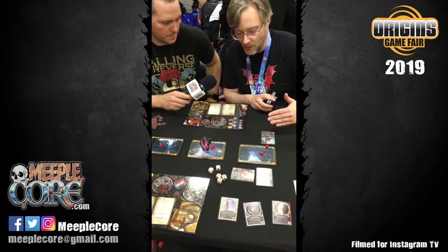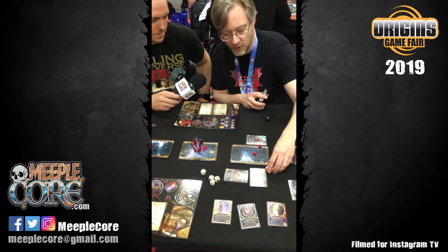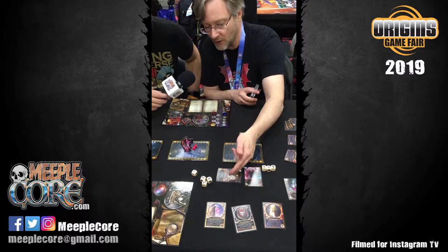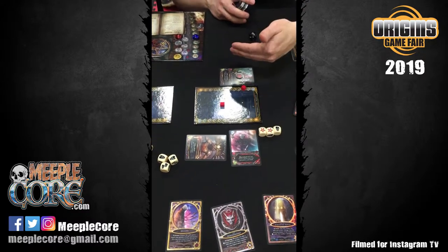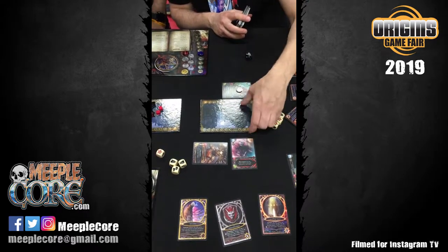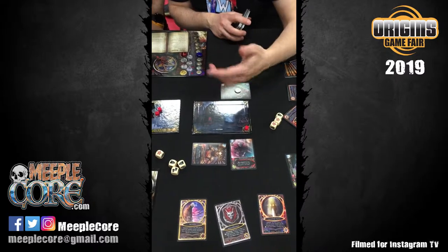Then the other player chooses any one of their minions to attack with, turns it sideways and rolls — say 3 dice coming in with 2 critical hits and a regular damage. They could choose to kill a minion before it attacks, put damage on the battlefield, or damage that big guy. They go back and forth making attacks until all minions in that area have gone. If you get your opponent's side of the battlefield up to 12 points of damage, you flip it to the ruined side and place a control marker. Win 2 out of 3 battlefields and you've won the game.